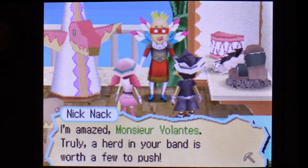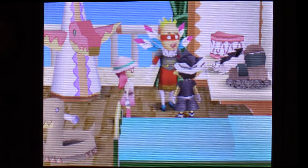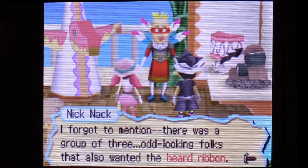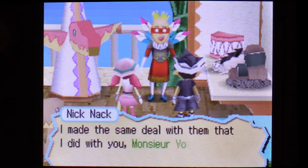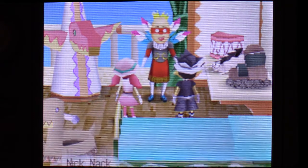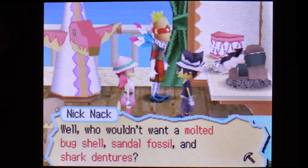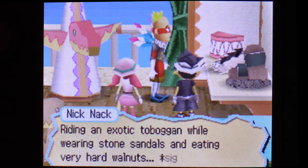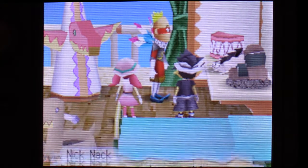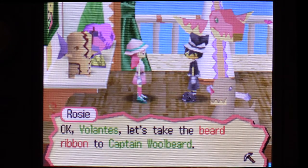Well, you've got everything. I'm amazed, Monsieur Volontes. Truly, a herd in your band is worth a few to push. I'm not even gonna comment. As promised, you may take this beard ribbon. I forgot to mention — there was a group of three odd-looking folks that also wanted the beard ribbon. I made the same deal with them that I did with you, Monsieur Volontes, but you were obviously more capable. Yes, I beat them senseless. So that's why they've been trying to get in our way — they wanted the same three crazy things. Well, who wouldn't want a molted bug shell, sandal, fossil, and shark dentures? But now I have them all, and my dream will finally come true: riding an exotic toboggan while wearing stone sandals and eating very hard walnuts. Well, I have preparations to make. I'll see you two later.